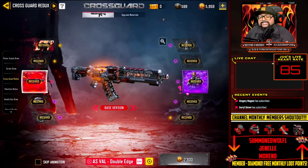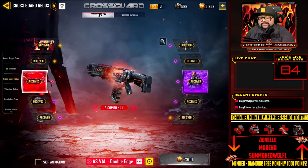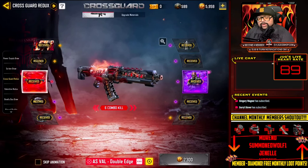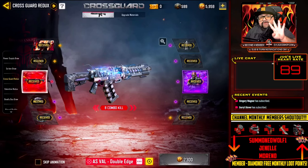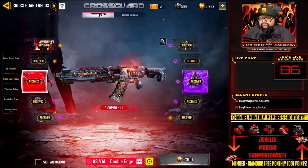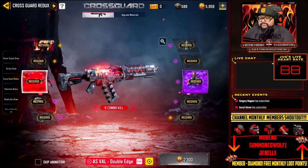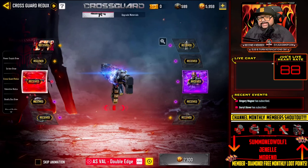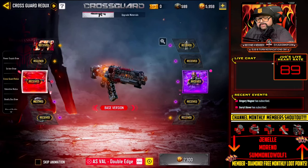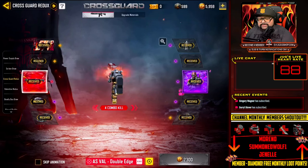There's another mythic coming out soon — the Krig 6 — everyone is going to want that. Now let's talk about why these weapons are so expensive. I'm talking about $400 per mythic weapon in United States dollars. Call of Duty Mobile is a free-to-play game but it's built on a business model designed to keep drawing you in and making money — capitalism.